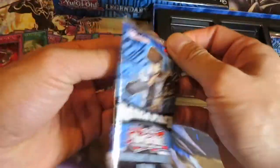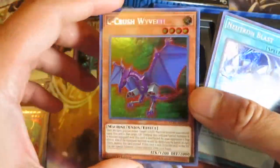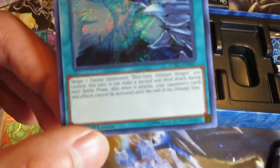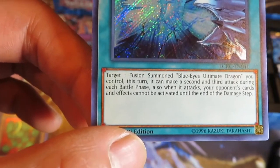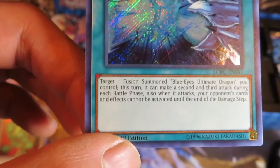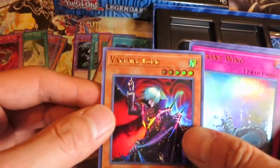Here goes the second pack. Another Sea Crush Wyvern. And Neutron Blast — this is so cool. You can target one Fusion Summoned Blue Eyes Ultimate Dragon you control; this turn it can make a second and third attack during each battle phase, and when it attacks, your opponent's cards and effects cannot be activated until the end of the damage step. Really cool card. Another Vampire Lord.